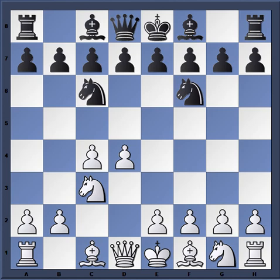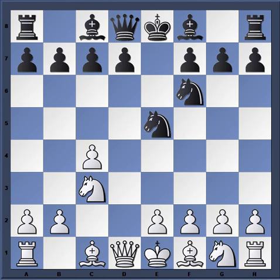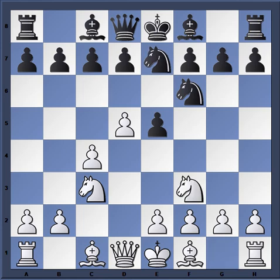The knight on c6 gives black the ability to play e5 right away, though e6 is also possible. If e5 and d takes e5, black equalizes right away. After knight c3, e5, if white plays d5 taking space, then simply knight e7, and if knight f3 attacks this pawn, then knight g6.